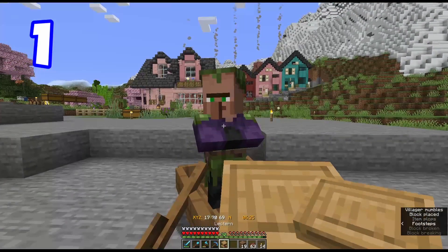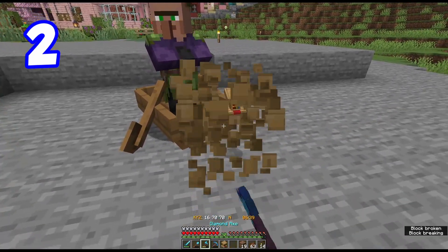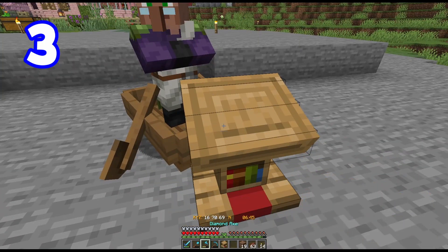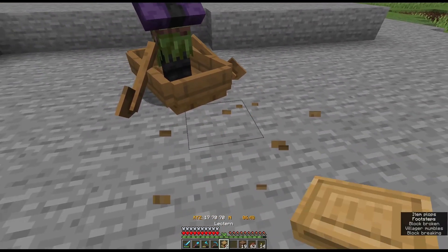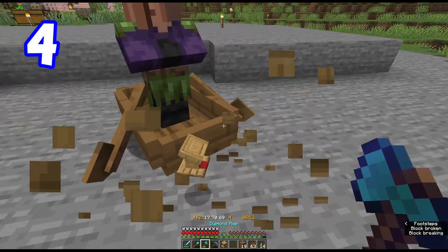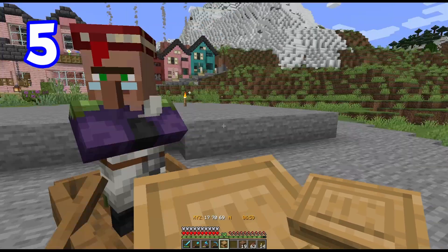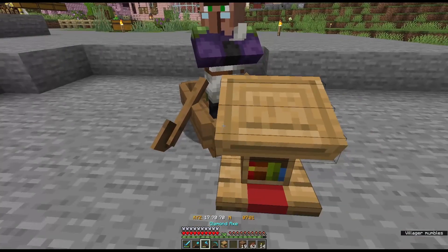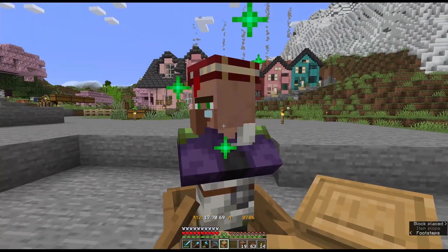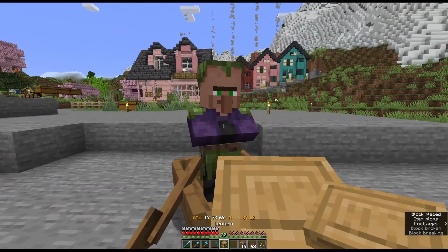Frost Walker — that exists, I guess. Luck of the Sea 2 — not too bad, but we already have a pretty good fishing pole we don't need to replace. Fortune 3 — that's one we'd want, but the price is a little high. So not only do they give different enchantments and possible trades, but they give different prices — getting the right enchantment plus a good price is the key. Feather Falling — I do want that, but it was only Feather Falling 2 and pretty expensive. Lure 3 — nope, another fishing pole one. We're just going to skip all those since I'm never going to lose that fishing pole.